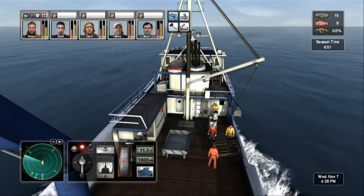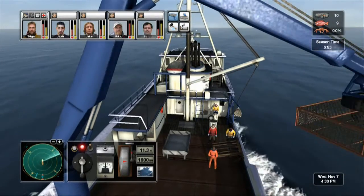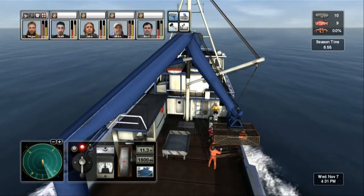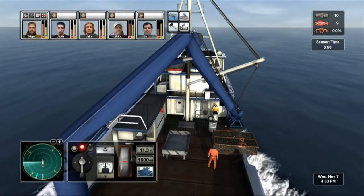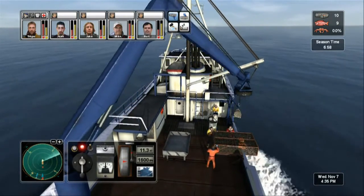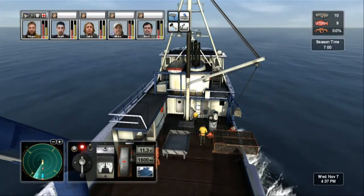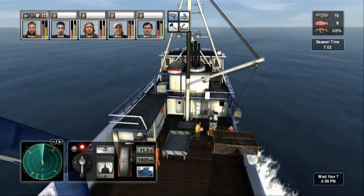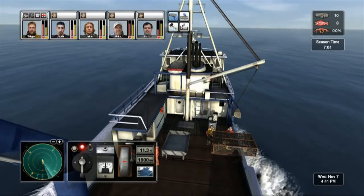It would never happen on the real Northwestern — Sig would be out there screaming at them. It's one more pot after this. Suck it up and then we can go inside. It's going to be a lot longer when we go to retrieve them. But usually they're in better moods when getting crab so they kind of deal with it. Red King crab — they're red and they're big. That's why it's called Red King season.